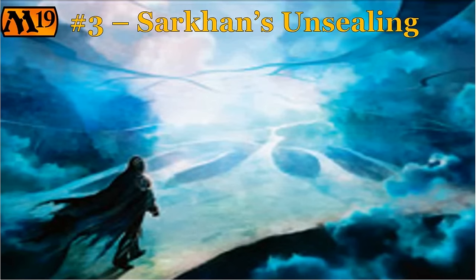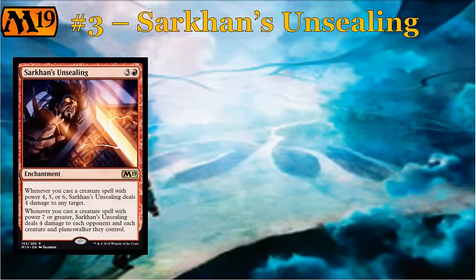The other enchantment I wanted to talk about is Sarkhan's Unsealing. This one actually seems pretty broken in the right kind of deck. Sarkhan's Unsealing is three and a red for a rare enchantment — so a four mana enchantment. It says: whenever you cast a creature spell with power four, five, or six, Sarkhan's Unsealing deals four damage to any target. So basically, all of your four-, five-, or six-power creatures that come down turn into Flametongue Kavus. They get to snipe down your opponent's creatures, or if you've already dealt with creatures, you get to start dealing four to your opponent's face, which to me is insane.